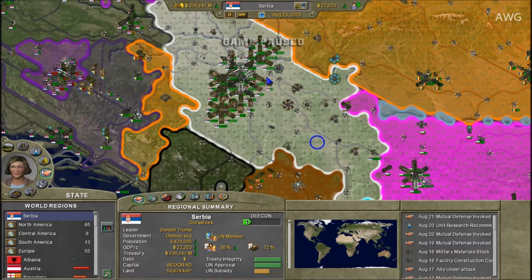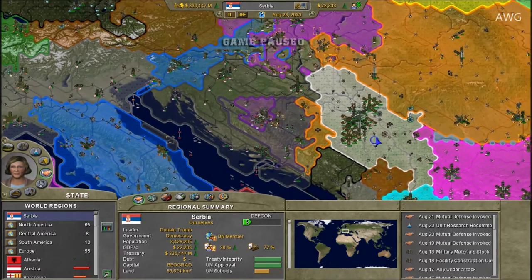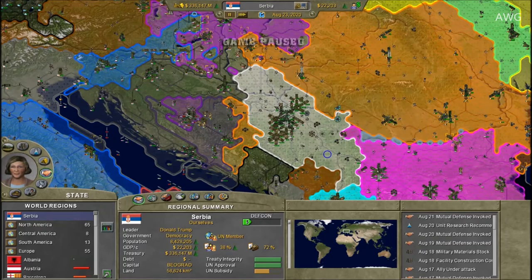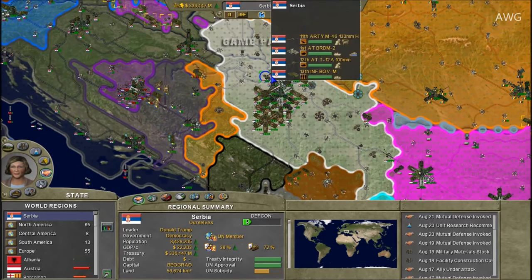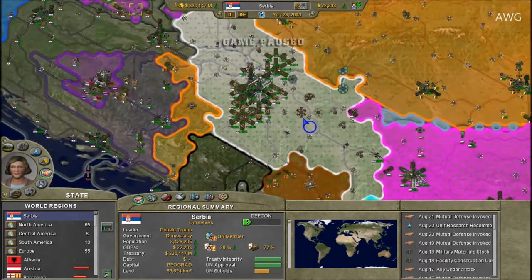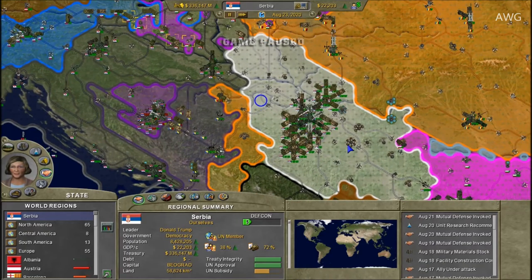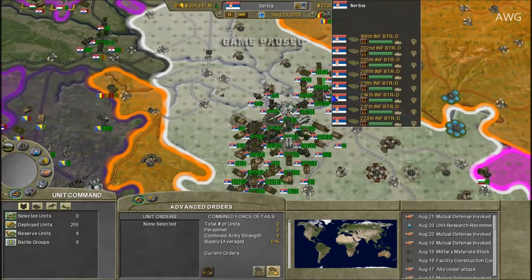So if you want cheap games — Supreme Ruler, Hearts of Iron, Victoria, anything — go to G2A and use my link. Maybe even Supreme Ruler: The Great War will be cheaper on G2A when it releases. The link is below. I appreciate everyone who clicks it and makes a purchase.